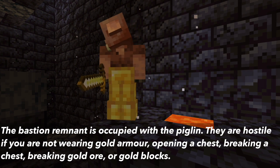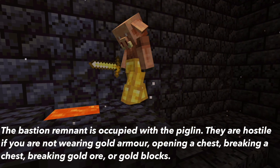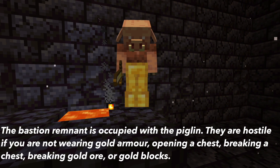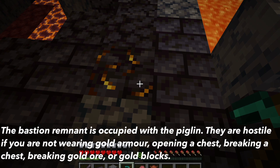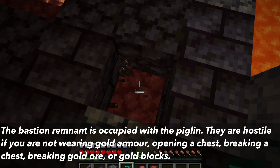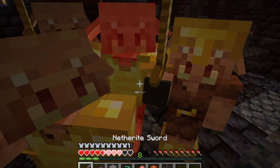Also, the Bastion Remnant is occupied by Piglins. They will become hostile towards you if you are not wearing a gold piece of armor. Piglins also become hostile if you open or break chests. Lastly, if you mine gold ore or blocks that are gold, the Piglin will become hostile — meaning that if you mine Gilded Blackstone, the Piglins will attack you.